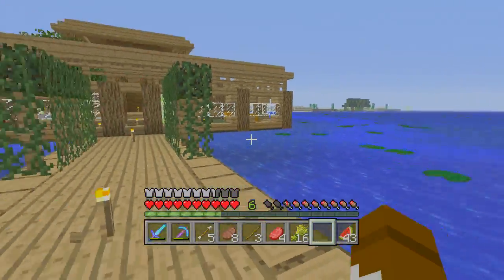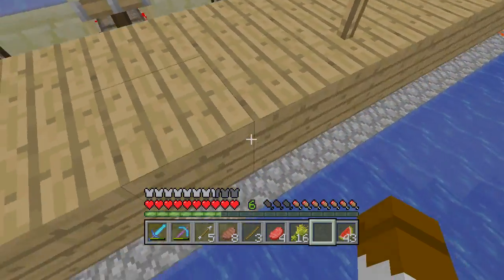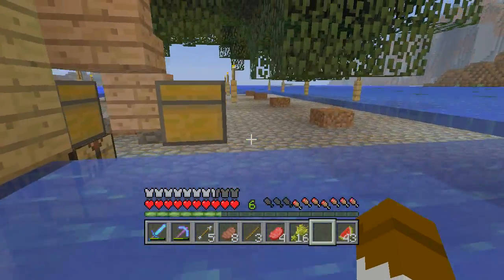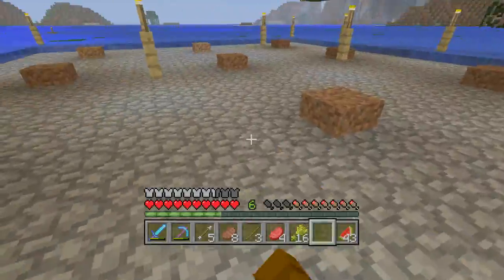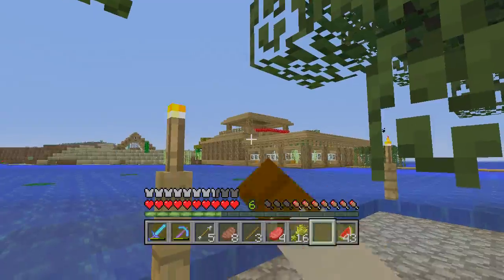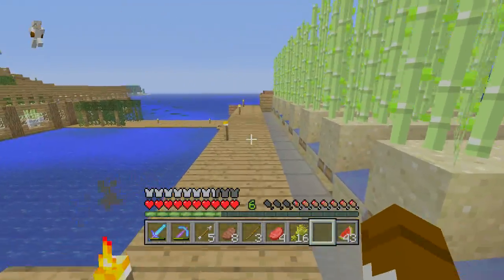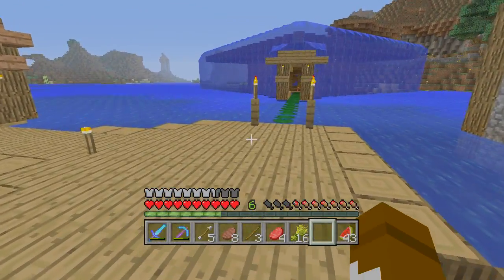Out here we've got my sugarcane farm — it's a basic design. If you press the lever, the blocks retract and the sugarcane falls down. It's basic but it works, so that's all that matters. This was a tree farm — it's early game stuff. I needed a lot of wood to build, so I had to have some way to supply that.